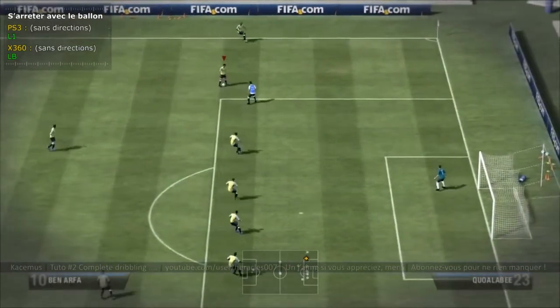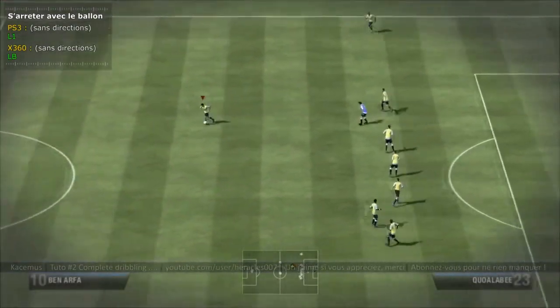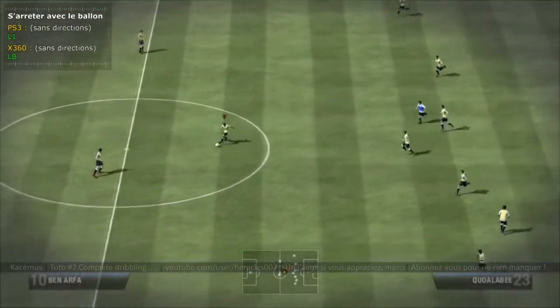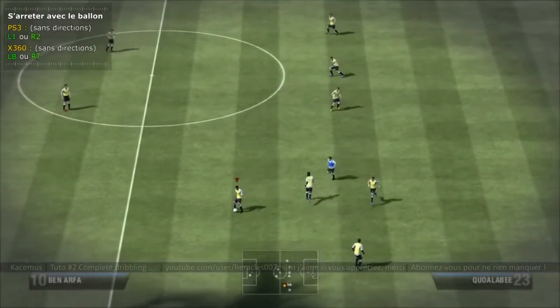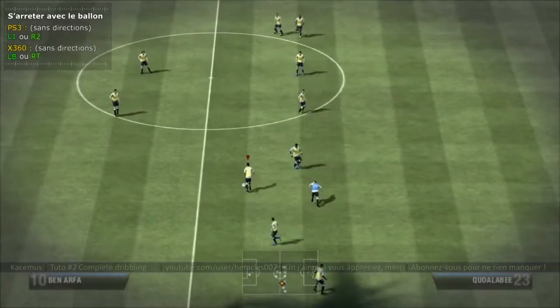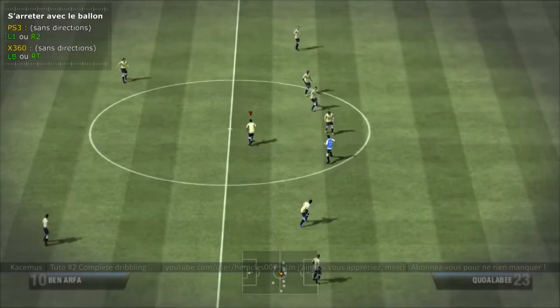On voit que le joueur s'arrête en faisant face au but, en restant dans l'axe du but avec L1. Avec R2 (ou RT sur Xbox), le joueur s'arrête vraiment dans la direction dans laquelle il allait, sans regarder le but.